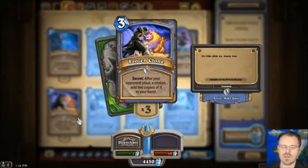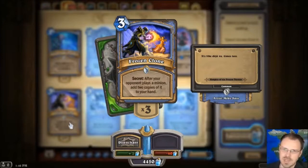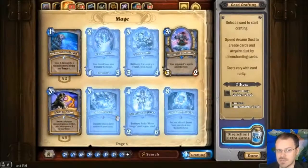Frozen Clone — this thing is pretty sweet. Duplicate is out, because you can control Duplicate a little bit too much. But this one is like: after your opponent plays a minion from their hand, add two copies of it to your hand. So you have Mirror Entity where you get one copy in play, or you can Frozen Clone and get two copies in your hand — which means yes, you have to cast them, but you also get all their Battlecry and stuff. That's pretty sweet — I think it's a very good secret.